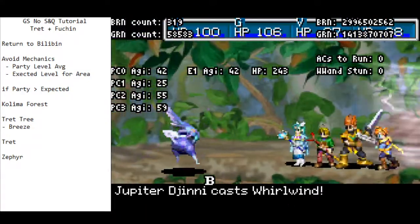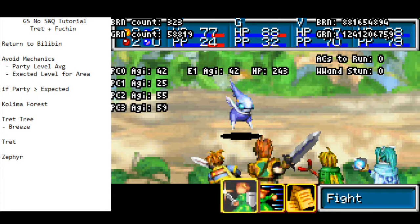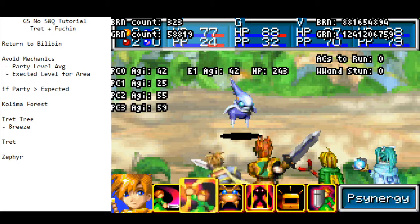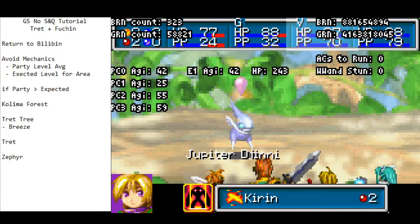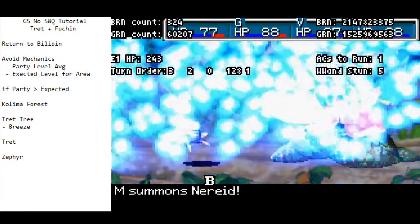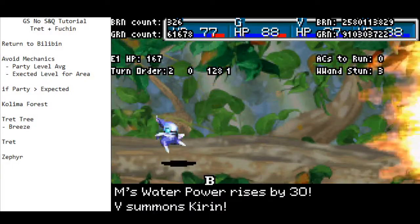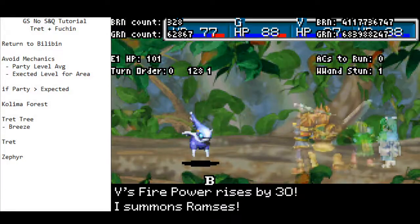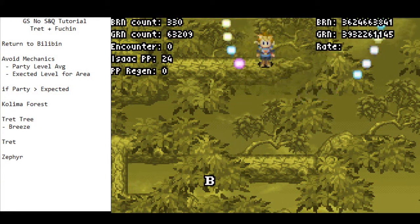Caught by surprise — that's a good start. We're not overly concerned because Breeze isn't strong enough to really kill anybody. Isaac has 42 agility, so this is going to be completely fine — we'll outspeed just fine. The strategy is pretty straightforward: Isaac, Ivan, and Mia will summon rush so Breeze doesn't get an action. Ramses with Isaac, Kiran with Ivan, and Nereid with Mia — trying to use the mono-elemental summon with the matching adept to get extra damage. Ramses finishes him off. There's just enough buffer that RNG on the damage doesn't really impact anything.